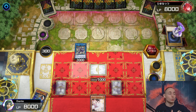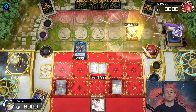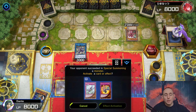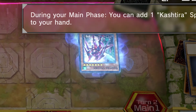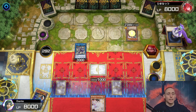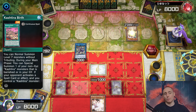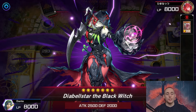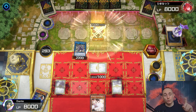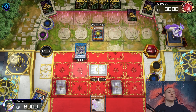Opponent special summons Unicorn to the field - probably Snake Eyes so I'll wait before responding. Adding one Kashura spell. He searches out Bird as expected. He gets rid of Unicorn and special summons Diabelestar. Now I'm negating it with Ash Blossom - it's a really good choke point. I can't use Ash because it's set on the field - I'm so stupid.